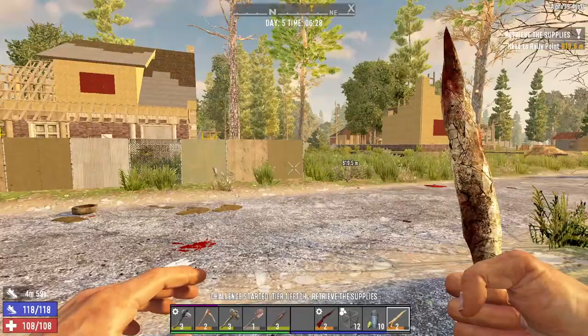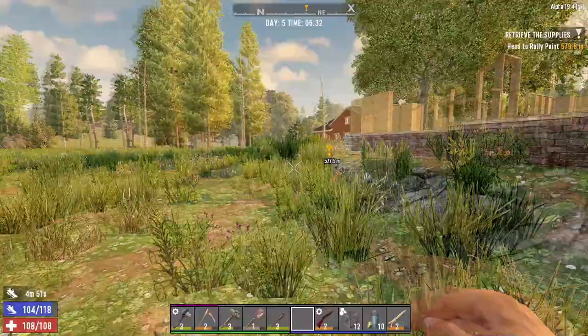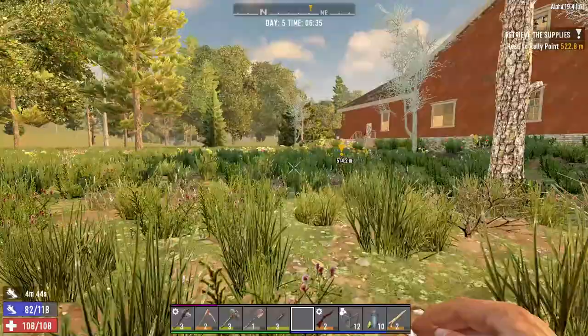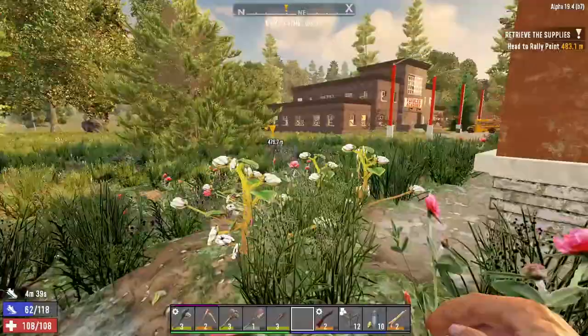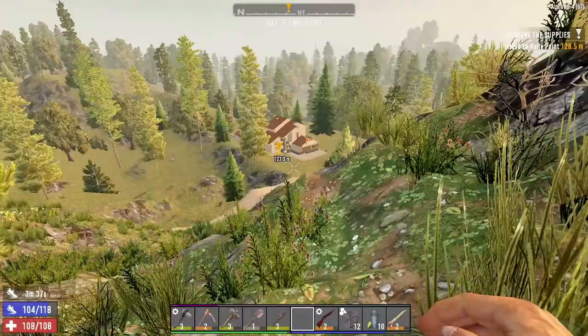I'll meet you guys over at that POI to do whatever job I just took — a fetch job. Hopefully, with the restocking of that POI's inventory, there is a sink or maybe some kind of supplies box which will have a bottle of acid for us. That's the only thing stopping us getting this minibike. We have the engine, the lead car battery, the chassis, the handlebars — we just need another wheel.